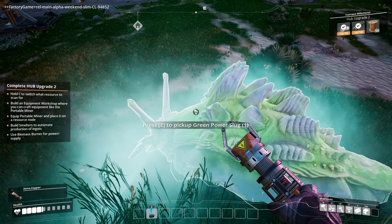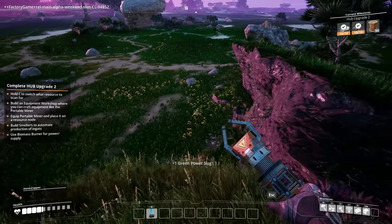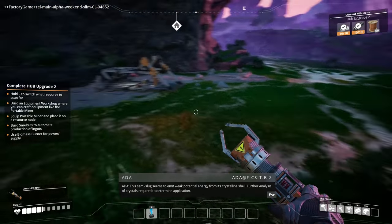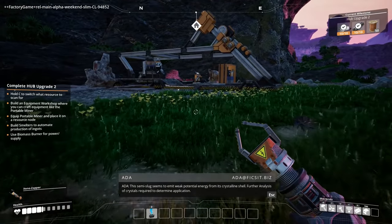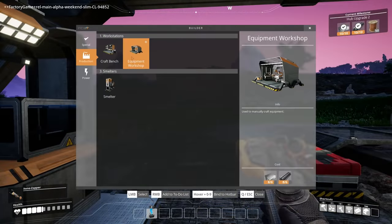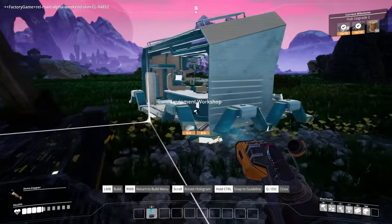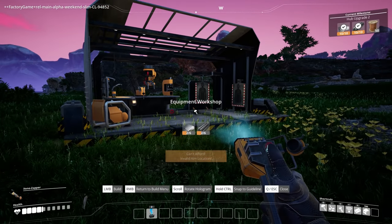Wait — green power slug! I got a green one. This semi-slug seems to emit weak potential energy from its crystalline shell. Further analysis of crystals required to determine application. Okay, so I need to build an equipment workshop. Can I snap it? Oh wait, I don't want to put it over that. Let's put it around here. How do I rotate? All right, there we go. We got an equipment workshop.